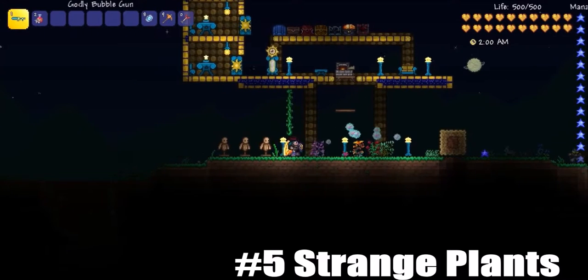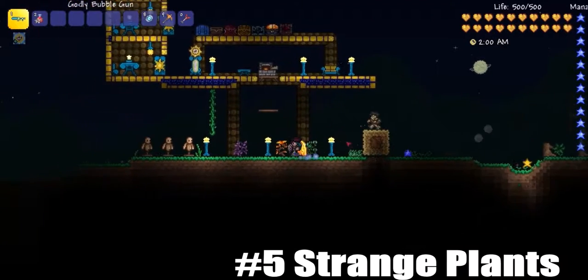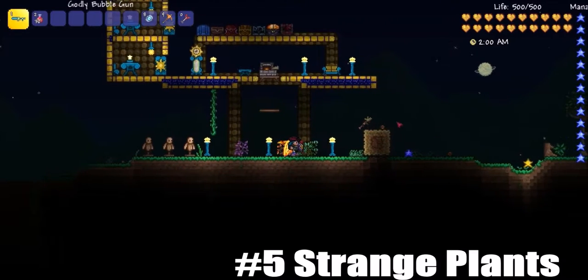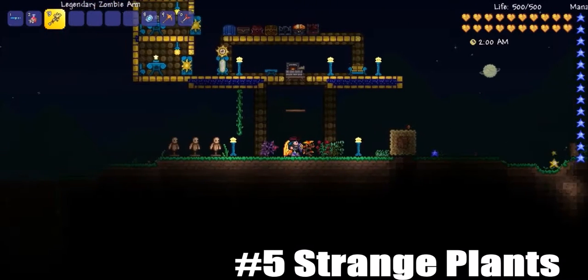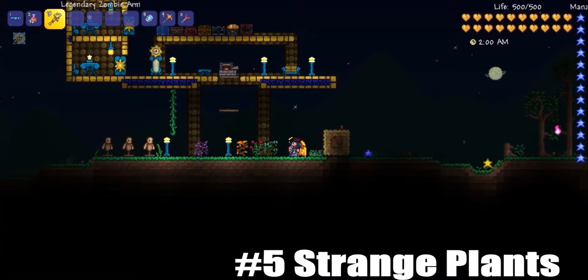These are the strange plants. They're quite rare, but you can find them pretty easily I guess. Oh, a legendary drop — too bad it's terrible. You can find these pretty much everywhere in the forest.